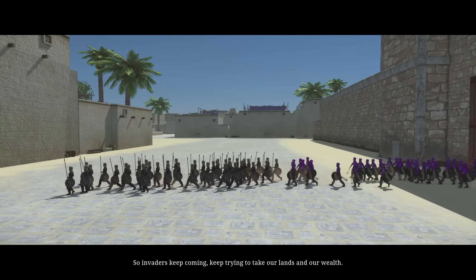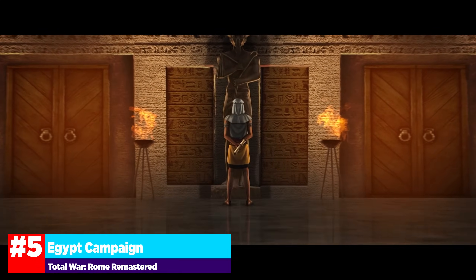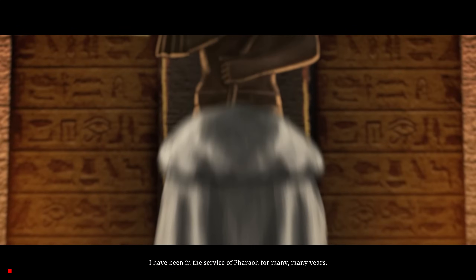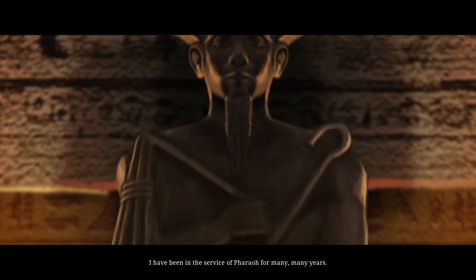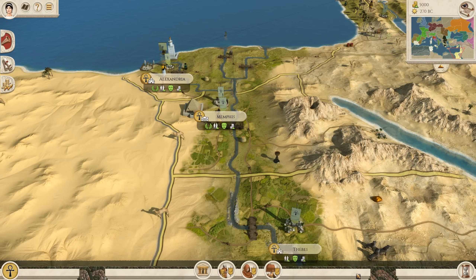Let's get started on the top 5 campaigns in Total War Rome Remastered. Number 5 on our list is Egypt, and this is a faction that is really good if you're coming back to Rome after not having played for a long time, because you can really get reacquainted with all of the mechanics with pretty little hurdle of entry. Egypt has probably the strongest economy out the gate, aside from the Brutiae in Rome.